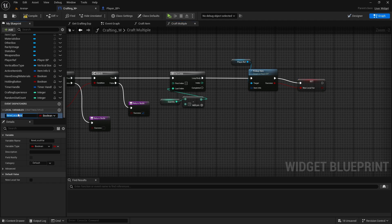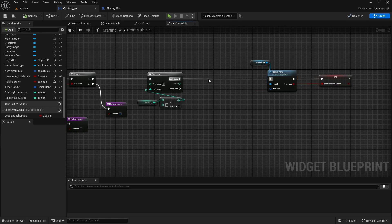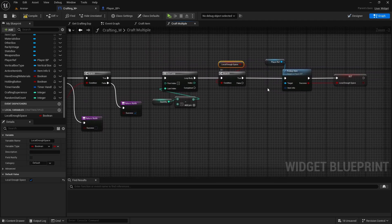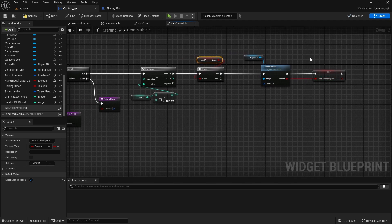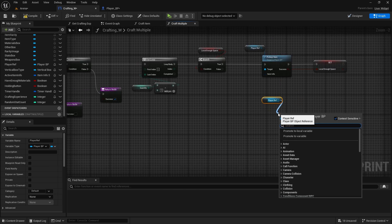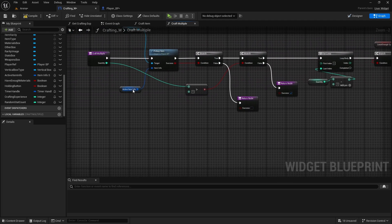Rename it local enough space, compile, and make it true as default. We check it at the beginning with a branch, and it always needs to go to at least one more pickup. Then we check if it fails. If it fails, from false we instead get the player reference and drop item, and the item we're dropping is the active item info.